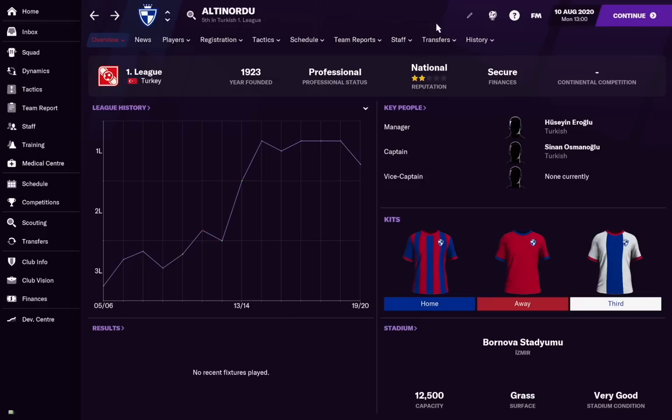Wonderkids have a potential range — let's say 150 to 180. When you load up a save, they can be anywhere in that range. At 180 they obviously have a much better chance of growing into a top-tier player. In these videos I want you to see the best versions of these players. Even if he doesn't perform quite as well as here, he's still going to be an incredible player.